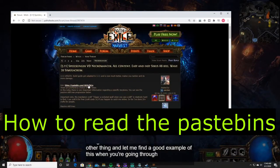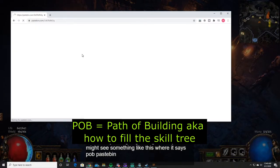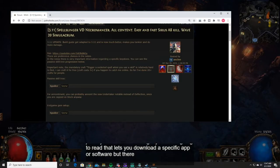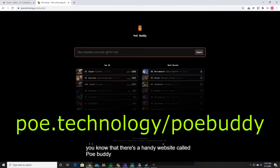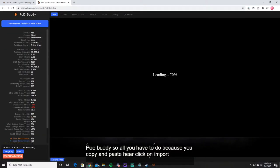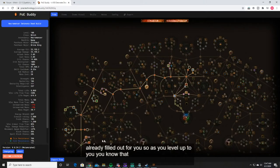When you're going through builds, you might see something like POB or pastebin. If you just click on it, it's just raw text — you're not going to be able to read that unless you download specific software. But there is a way to read it through a handy website. All you have to do is copy and paste the code, click on import, and the passive skill tree fills out for you, so you know where you need to build your character as you level up.